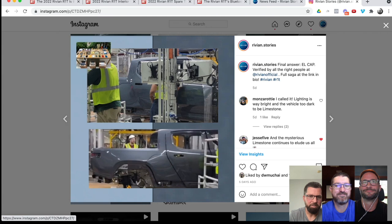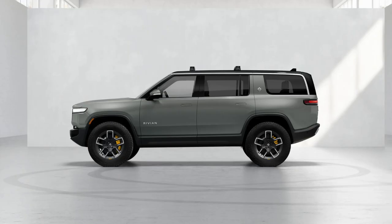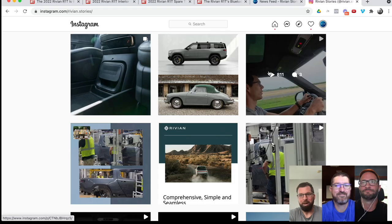You can see that El Cap definitely has this blue. Now Limestone looks blue here too, but I've always said that Limestone is going to have a little bit of a green tint if it follows the actual configurator — and we know it might not — but if it follows the configurator it's going to have a little bit of green in it, and you two know this, I've said this for months.